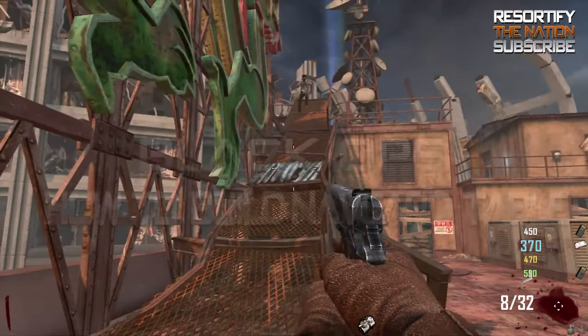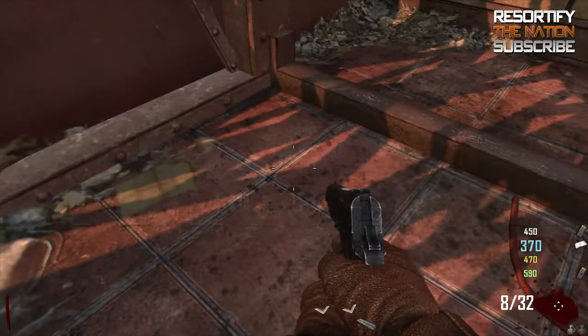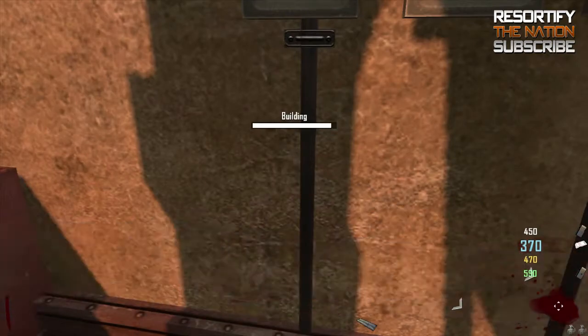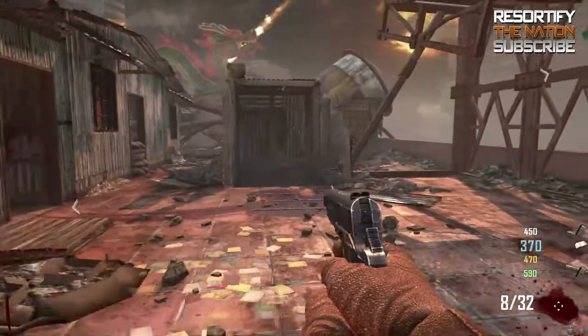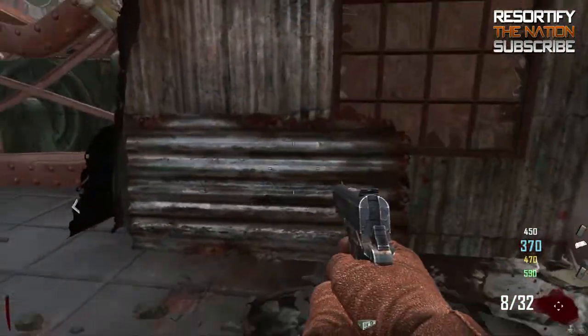Hey guys, Resort here and this is my tutorial on how to build the nav guard table. What you want to do is go on top of the roof and follow these exact steps. These parts stay in the same place every time. If you don't have the table built that game, these parts will show up in the same place — they're all on the roof, so pretty easy.